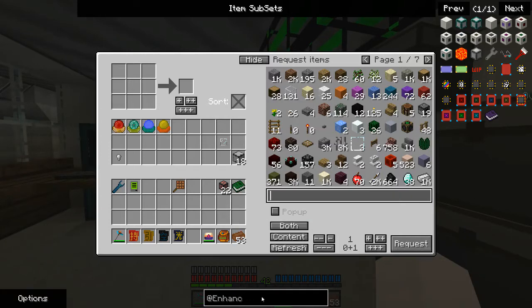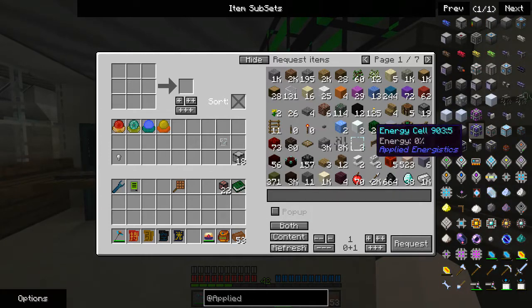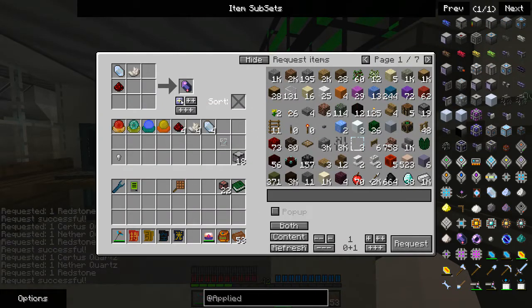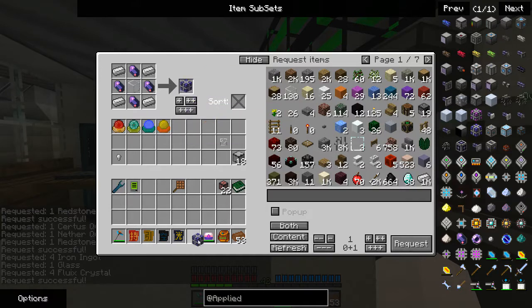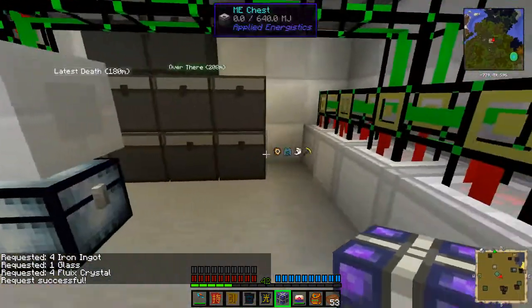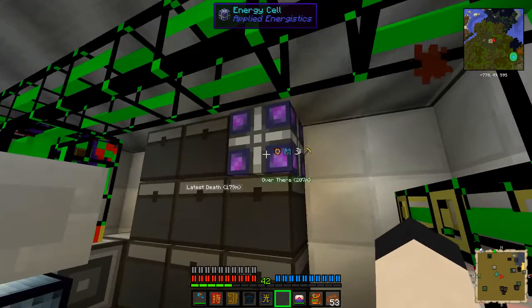One of the first things I want to make, as you can see, is an energy cell. What this will do is make it so the Applied Energistics network can store power. The reason why I want to store power is to make sure it never runs out.